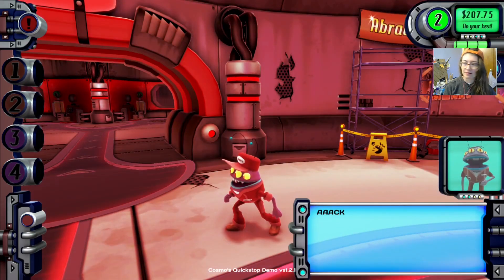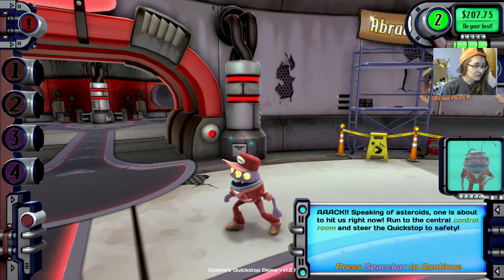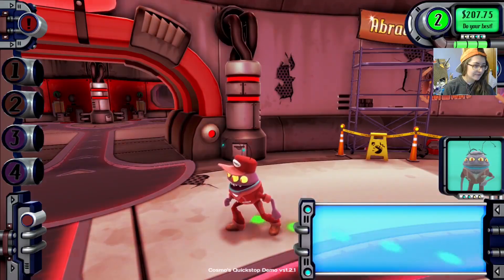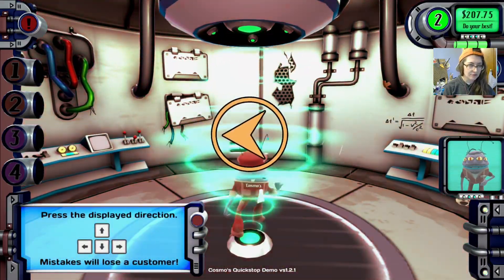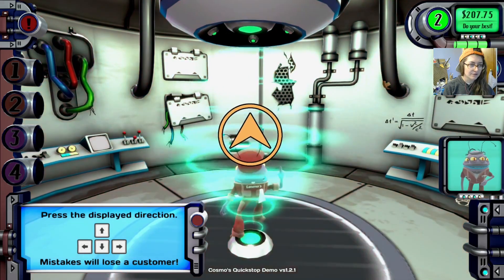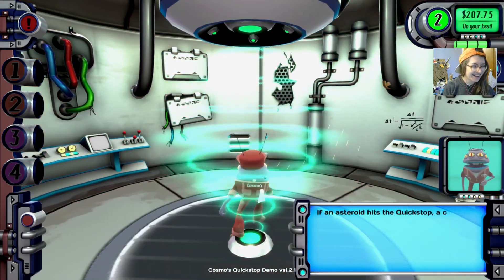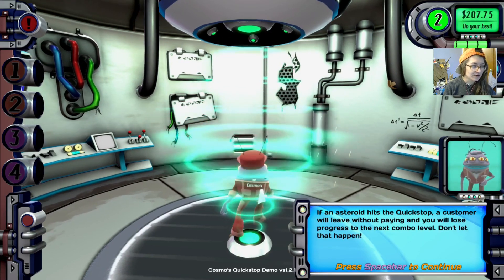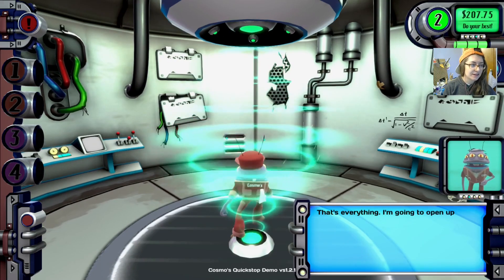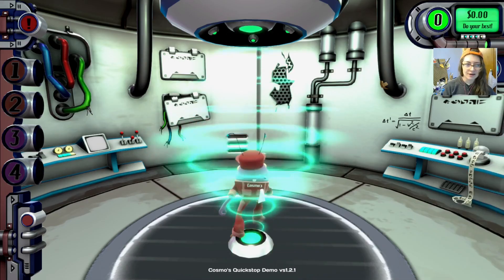Red alert! Speaking of asteroids, one is about to hit us right now. Run to the central control room and steer the quick stop to safety. Let's go in here — right, left, right, up, up, left, right, left. If an asteroid hits the quick stop, a customer will leave without paying and you will lose progression to the next combo level. Don't let that happen. That's everything — I'm going to open up the station for real and see how you do. Don't mess it up.